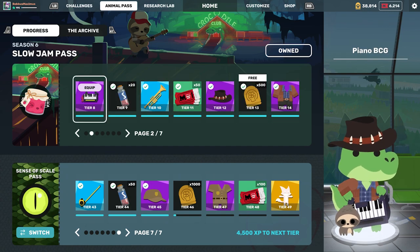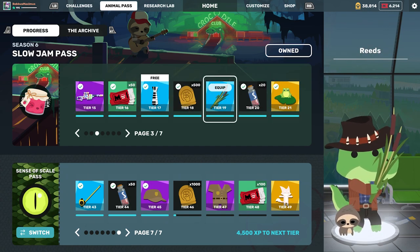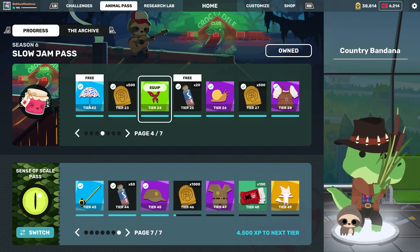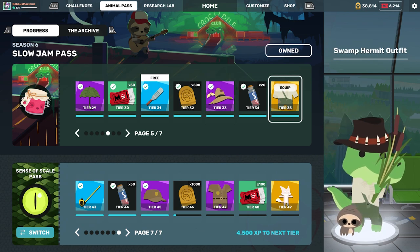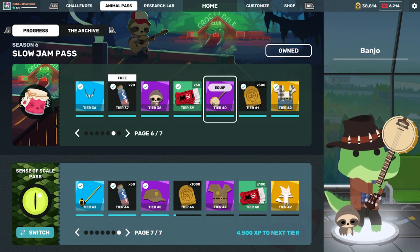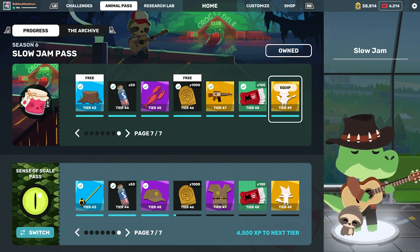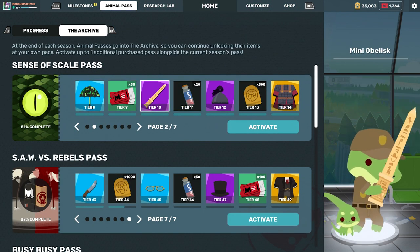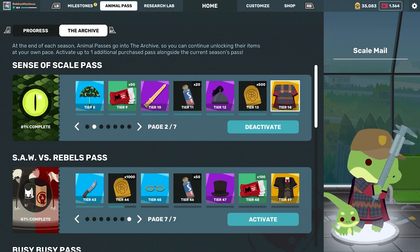Named after their hit pre-incident album, Slow Jam celebrates the creatures, music, fashion, and languid pace of Super Animal World's Southern Marsh. During Season 6, the Slow Jam Pass will be available for a discounted price of 550 Saw Tickets. As always, you can continue working on passes from previous seasons via the archive alongside the ongoing Seasons Pass.